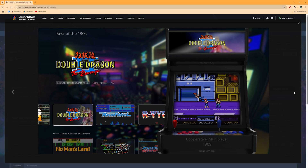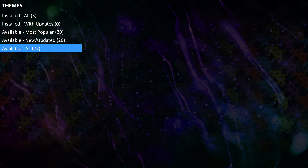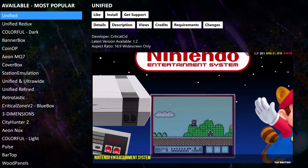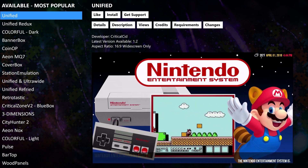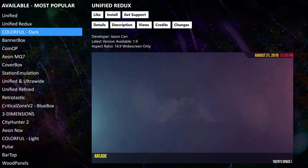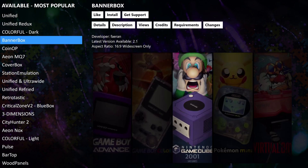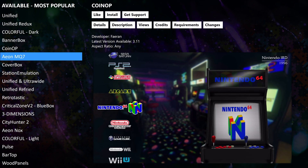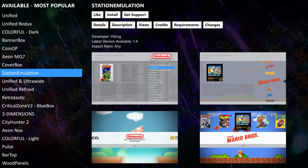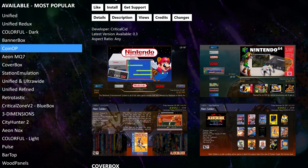To customize your experience, we need to head into the Theme Manager, where you can browse Available Themes, install new ones, and apply them to Big Box. Let's head to Available Themes, Most Popular, and install one of our most popular themes. The community has crafted some amazing themes, each tailored to fit a variety of setups — you should have no problem finding one to fit your needs. For this demo, we'll be installing one of the most popular themes: Unified Redux.